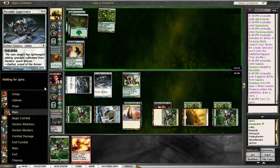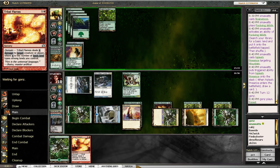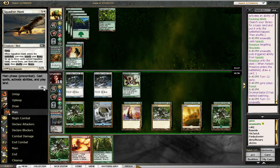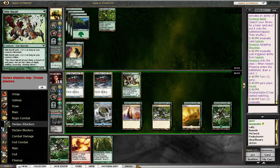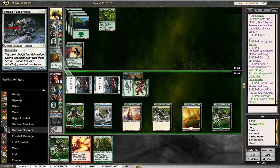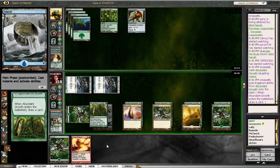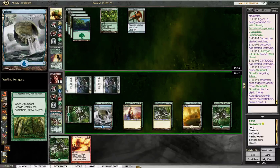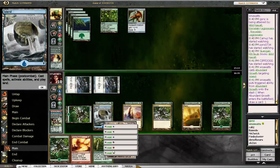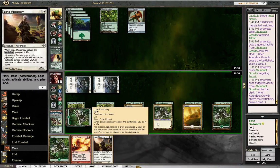I drew kind of the worst thing to draw — actually not the worst. The worst would be a Forest. I should have put the lands back — that was a mistake. Meant to get green there. That's actually a pretty reasonable play.